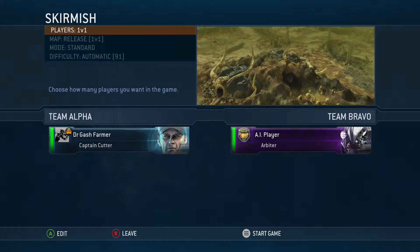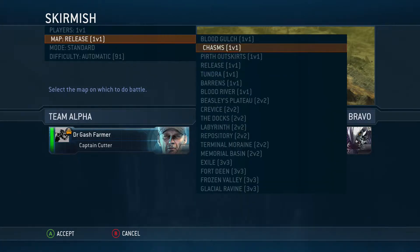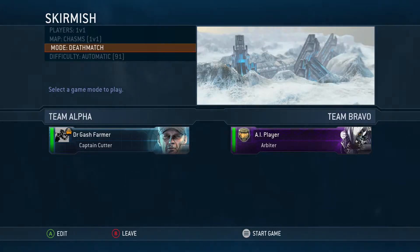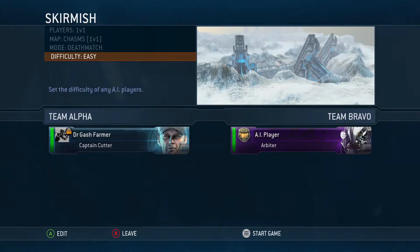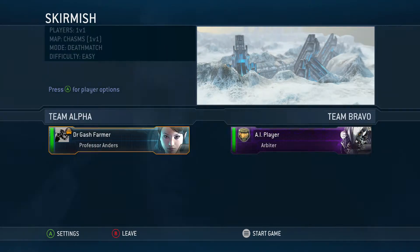Well, at least a quick way of getting there. First of all you want to do skirmish, then pick any of the 1v1 maps, then select deathmatch. If you change the difficulty to easy, I recommend using Professor Anders, and then it doesn't really matter who you're against.